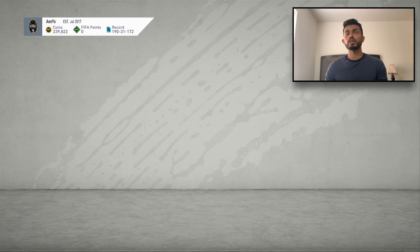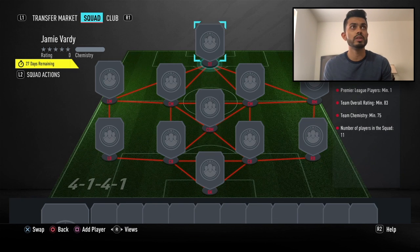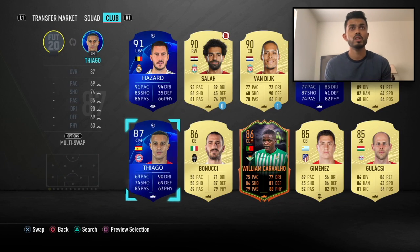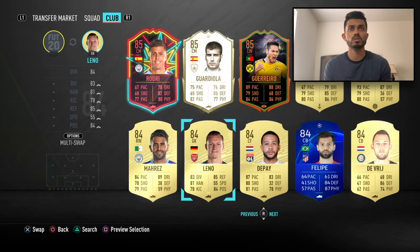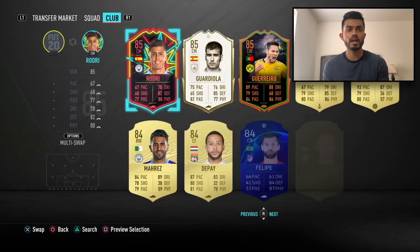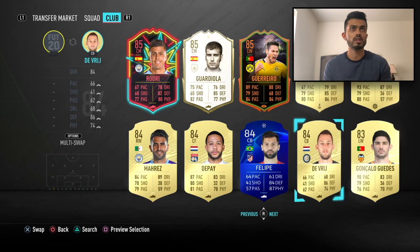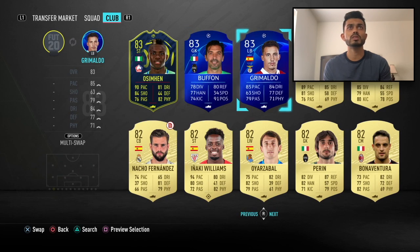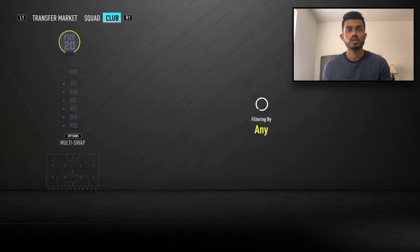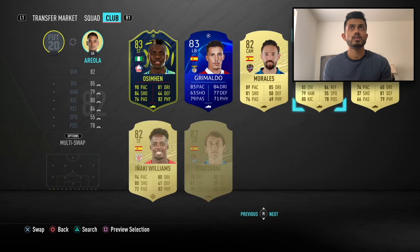Let's go ahead and complete the SBC. We've already done some SBC keys and then we'll do the rest of the SBCs too. We need an 82-rated squad, which should be pretty easy. I don't have any 83s, so I'll have to use 84 then 82. I could use Buffon since I'm never going to use him again — he's 83.